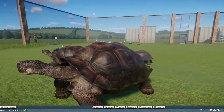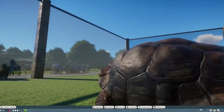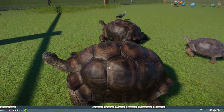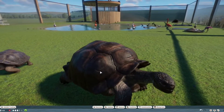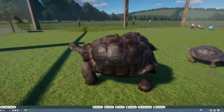Tortoises have no skeleton inside — it's all on the outside. Which is why you should never knock on their shell. I keep calling it a shell and I'm not sure that's the word, but you should never knock on it because that would feel like someone knocked on your bone — and that would be quite uncomfortable.